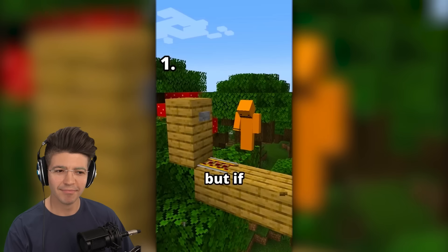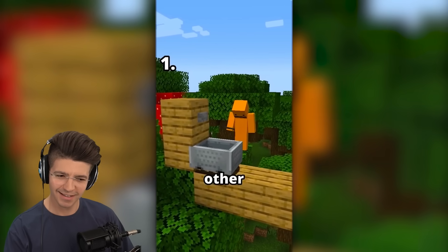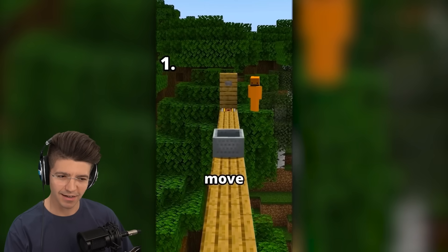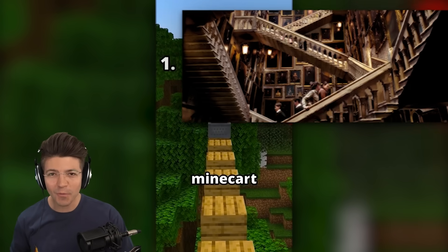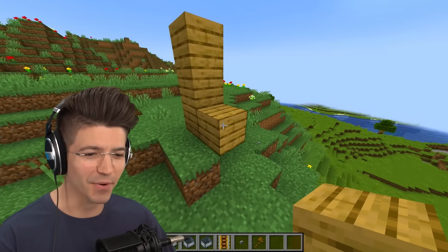Rails in Minecraft use a lot of iron and wood. If you place three minecarts on top of each other on a power rail, it won't need any more rails to move. What's even better is you can leave one block gaps and — they float? What is this, Hogwarts? My body is not ready, but I really want it to work.